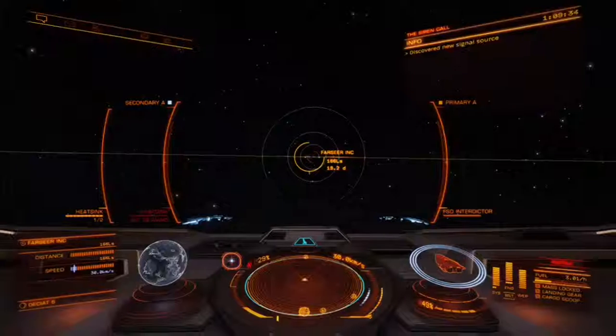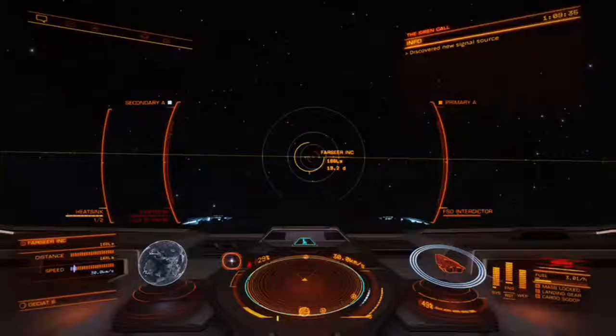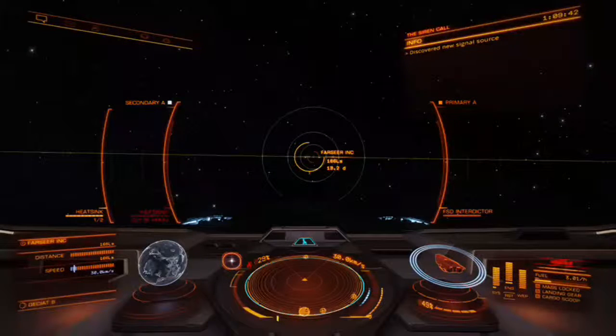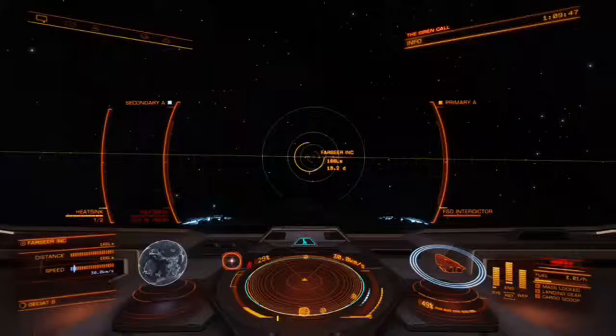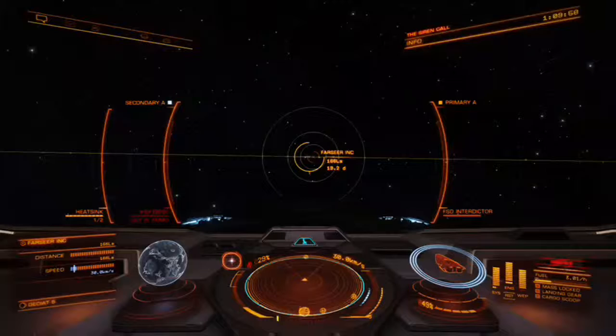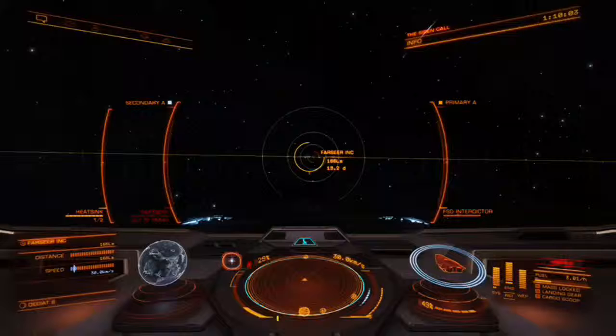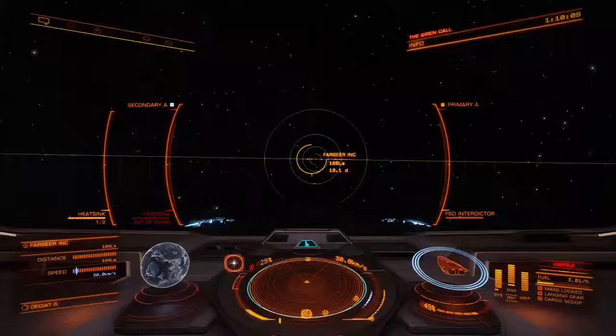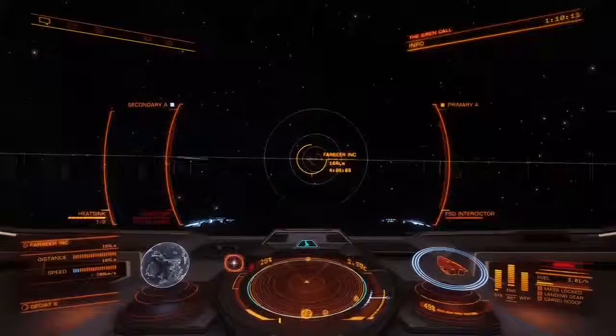Welcome all new players, old players, and veterans of the game. Today I'm going to do a very quick tutorial on how to land on a planet. I know there's probably thousands of videos, but a friend needed to land somewhere and was worried about burning up. Please don't think you have to have Horizons to land on a planet — you don't. You only need Horizons to land on an engineer's planet, but you can land on other planets. So this goes like so: I approached the planet.